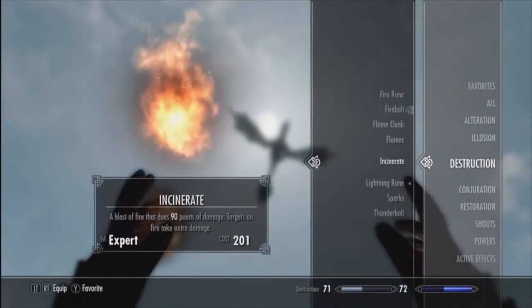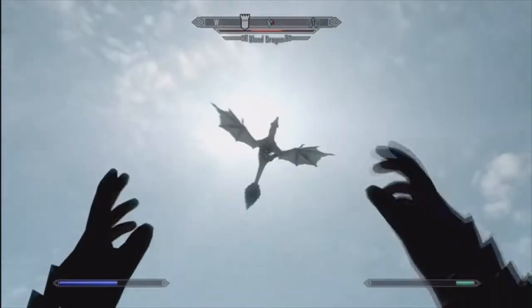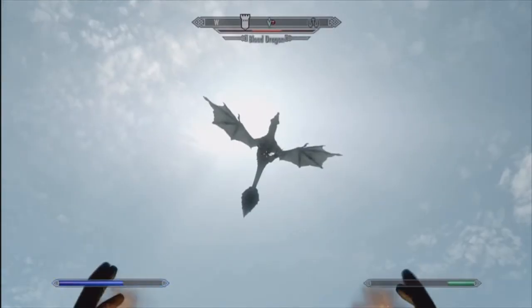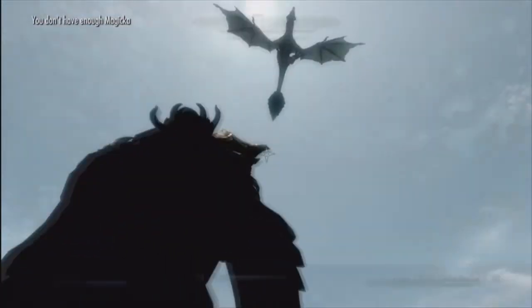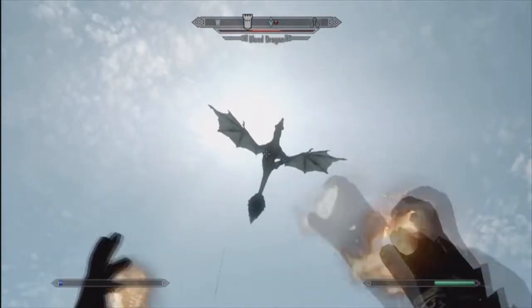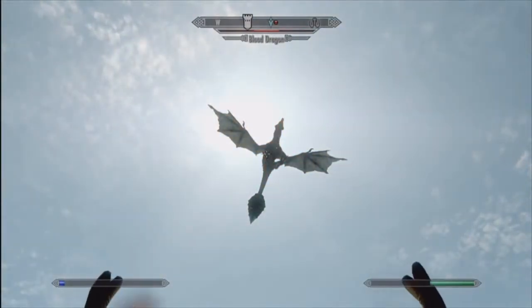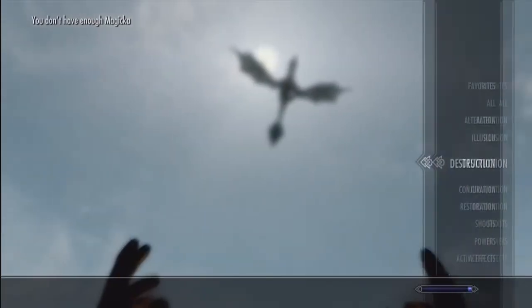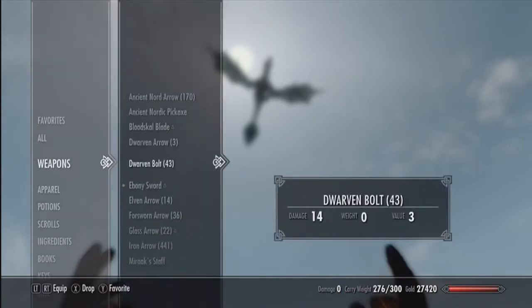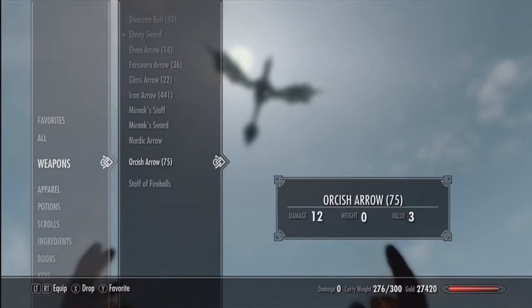Let's see if my strongest Fire Spell can do some damage to him, because it appears like he's not dying anytime soon. And that really sucks. Around this time when that didn't do any damage at all, I got really mad and I decided to use my Staff, because I was going out of Magicka this entire fight.